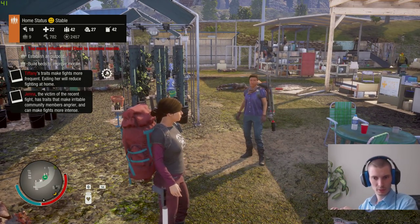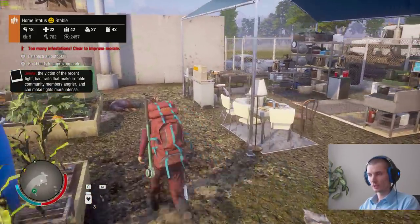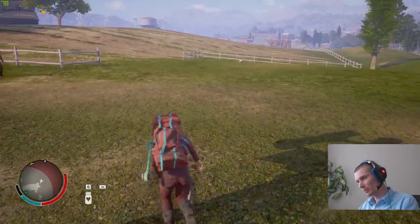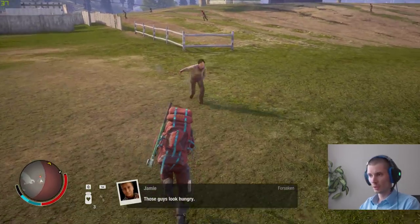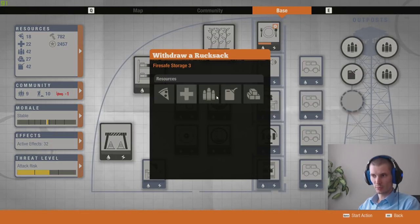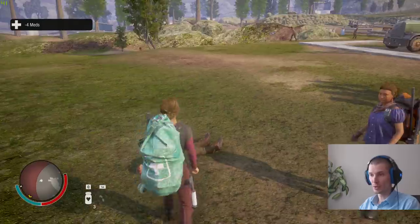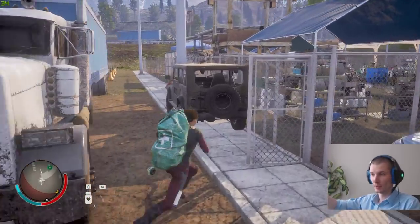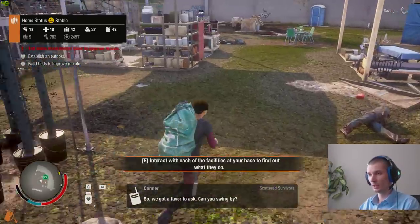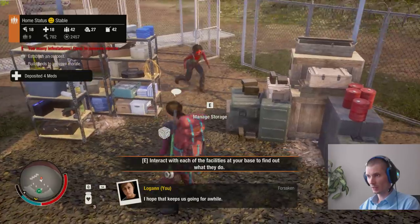Tip number twenty-eight: get supplies from base remotely. When you're outside the base on a mission and some enclaves are asking for meds or food, just open your base, check your storage, and see what supplies they need — usually it's food. Once you click it, it magically appears in your backpack. That's how you can teleport any supply from the base to wherever you need it and drop it off to the enclave.